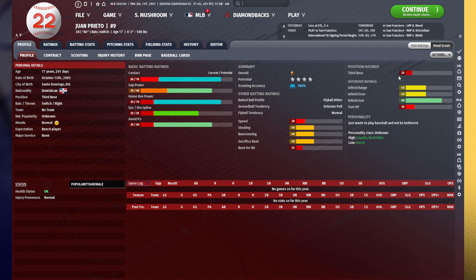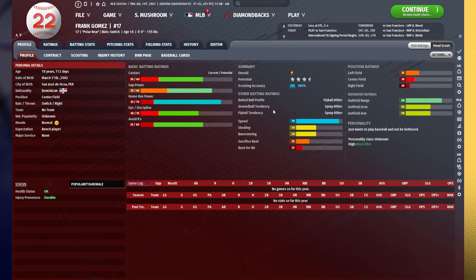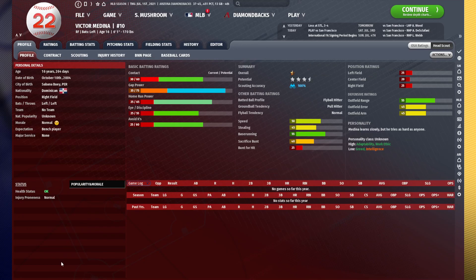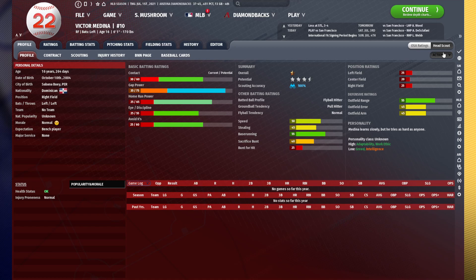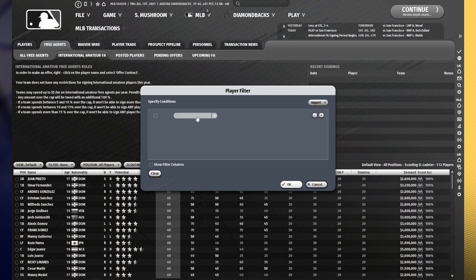Let's make a quick shortlist of all the players we saw who are good: Juan Prieto, very good; Andres Gonzalez, awesome; Frank Gomez, pretty good; Ricky Linares, pretty darn good; and Marco Polito. These guys are going to be our top priorities to sign — the players we think are capable of making a legitimate and sizable impact on an organization at some point in their careers. I'm actually going to take Victor Medina off the shortlist — he's okay, but not quite on par with the other guys.